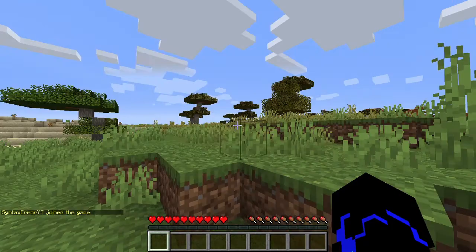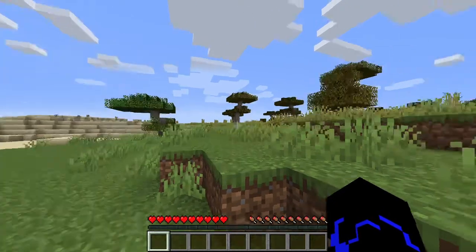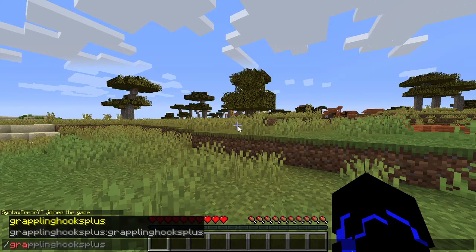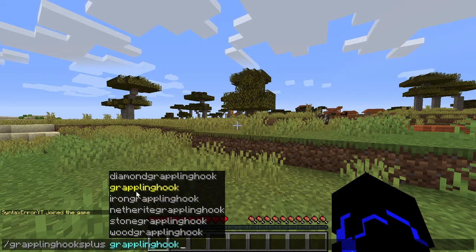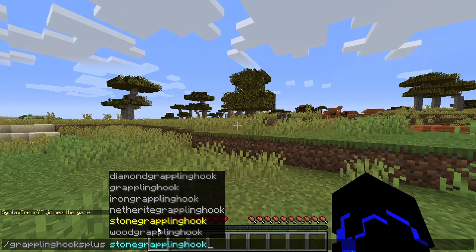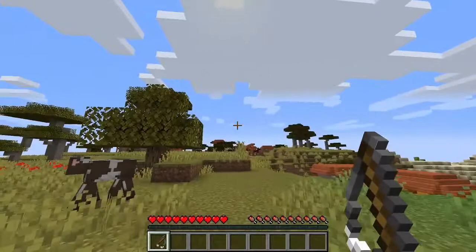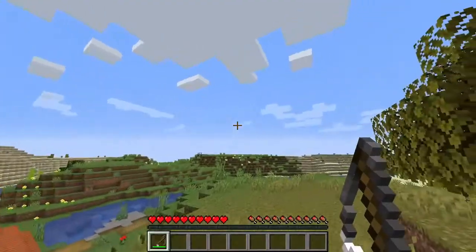In today's video, I'm just going to be showing a plugin called Grappling Hooks Plus which I coded recently. Basically what the Grappling Hooks Plus plugin does is that it adds grappling hooks into the game. If I go ahead and type in slash grappling hook plus and press space, it'll give us six options to choose from. The Grappling Hook is just a normal grappling hook and the other five are tiered grappling hooks. If I give myself a grappling hook, it would fling me forward and it would take a bit of durability off.